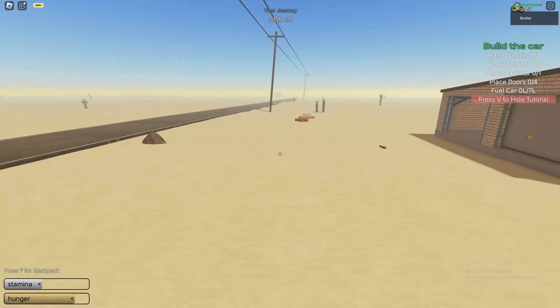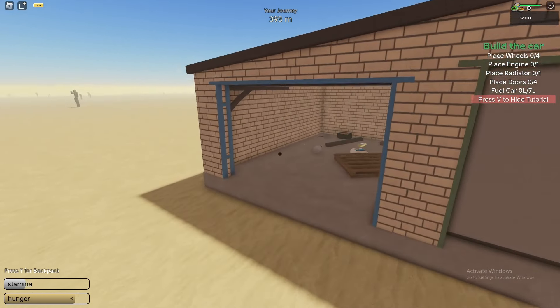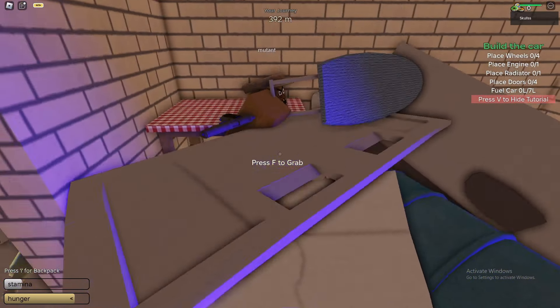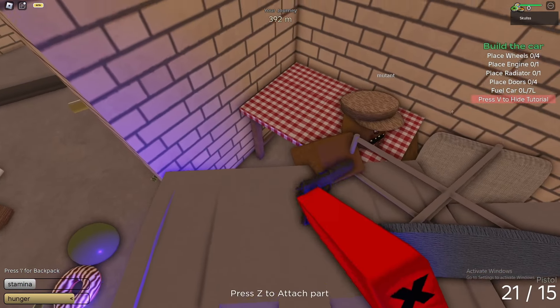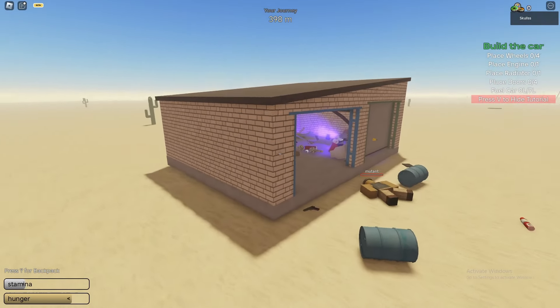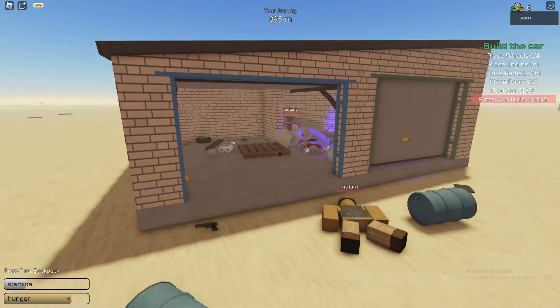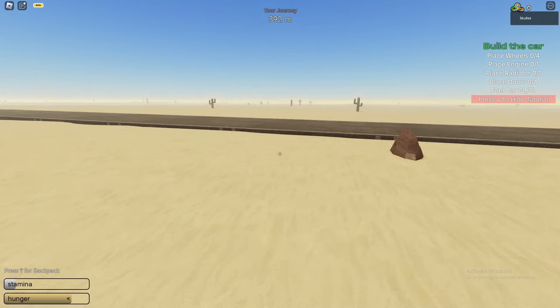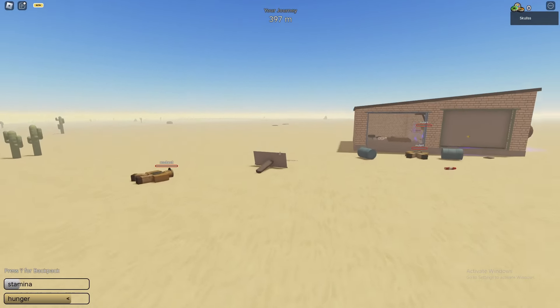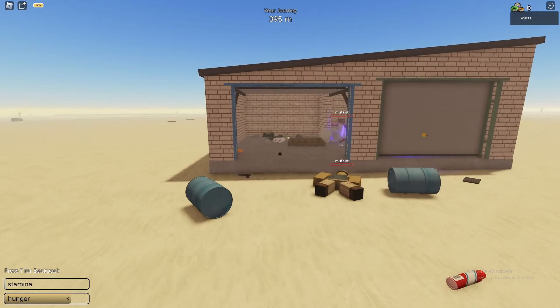We cannot lose our helicopter like that — that's so bad. Everyone died. We got the gun. You cannot use anything else as a helicopter, by the way. If you already noticed, we can only fly with a heart door and it works really well.